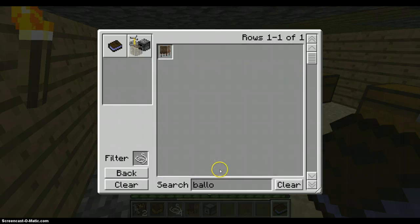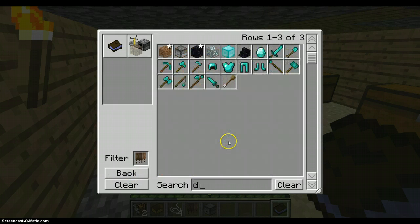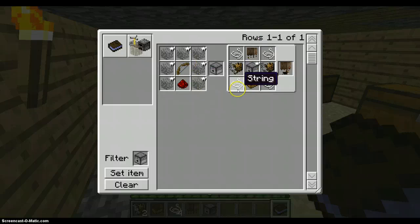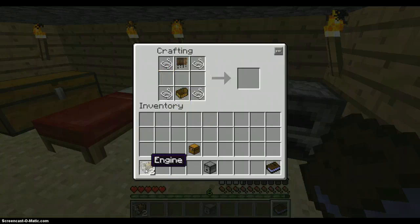And then for last, you need the balloon, right here. You need eight leather and a dispenser — dispenser right here. So this is how you create it on the left. Now getting onto the balloon itself, you need four string; you need to craft it like this, right there.